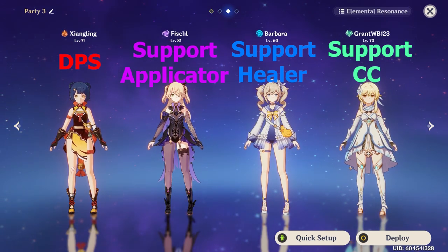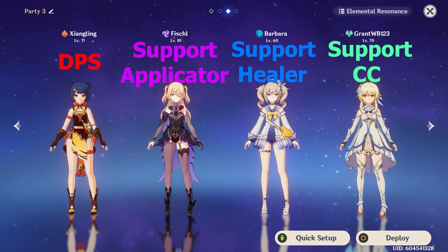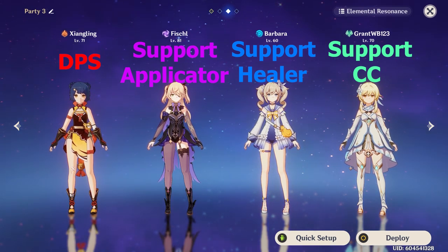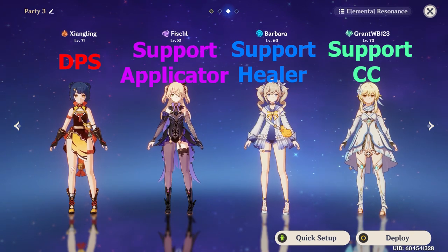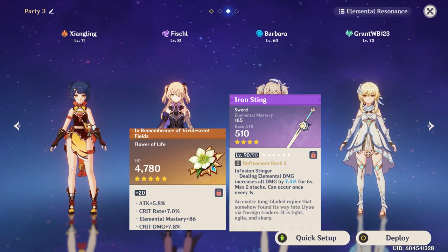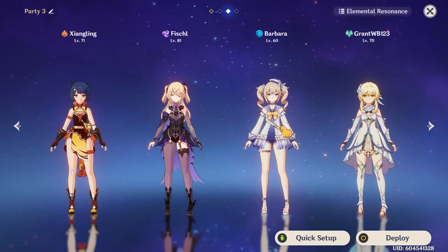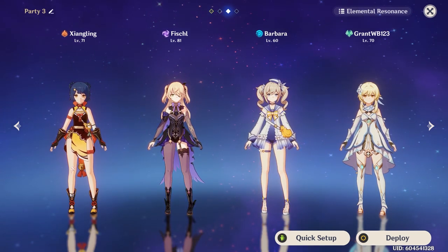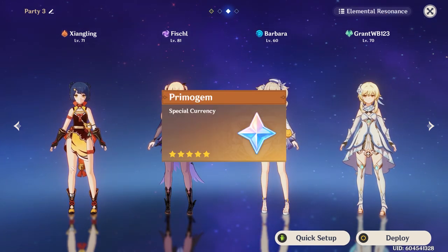Once you get some experience matching different roles and elements, team building can be very easy and fun. Try to keep your main DPS as your highest level character with a couple supports following closely behind. Each individual character can make the most use out of different weapons and artifacts, but you won't have much access to your best gear until you reach high ranks, so don't worry too much about having the best build. Almost all the best weapons come from wishing, which will cost you a hefty sum of Primogems.